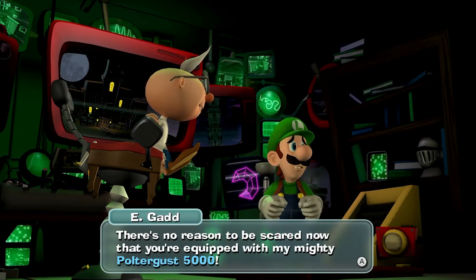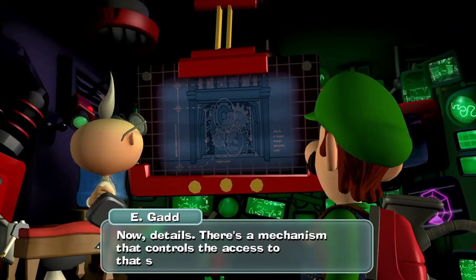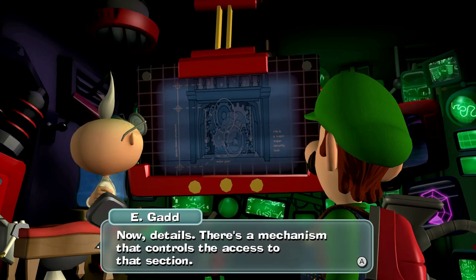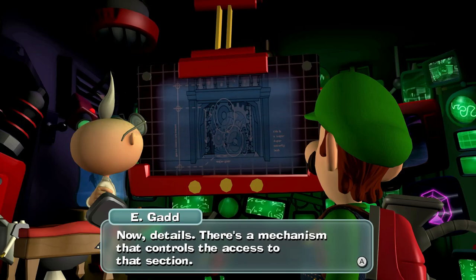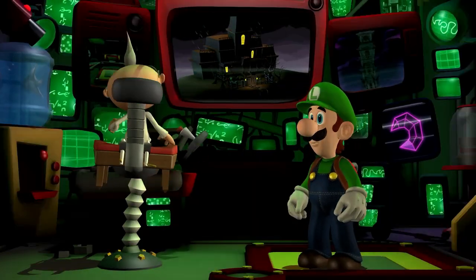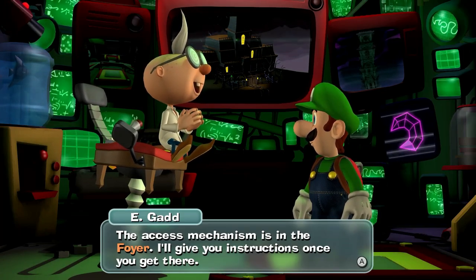There's no reason to be scared now that you're equipped with my mighty Poltergust 5000. Now, details — there's a mechanism that controls the access to that section. The access mechanism is in the foyer. I'll give you instructions when you get there.